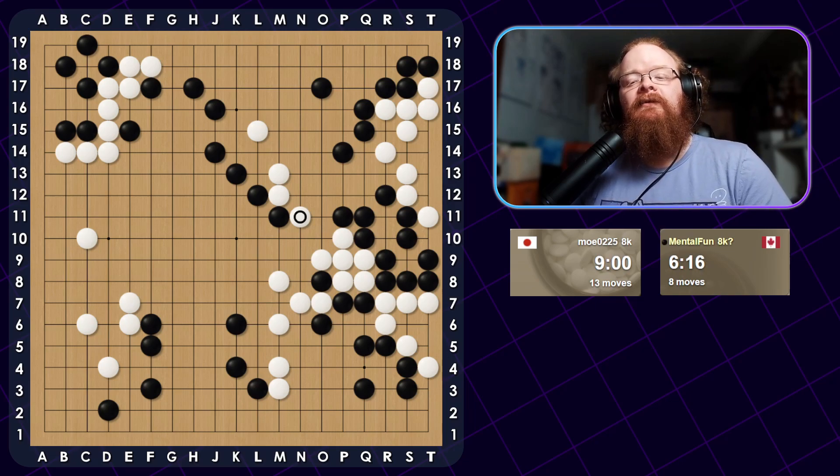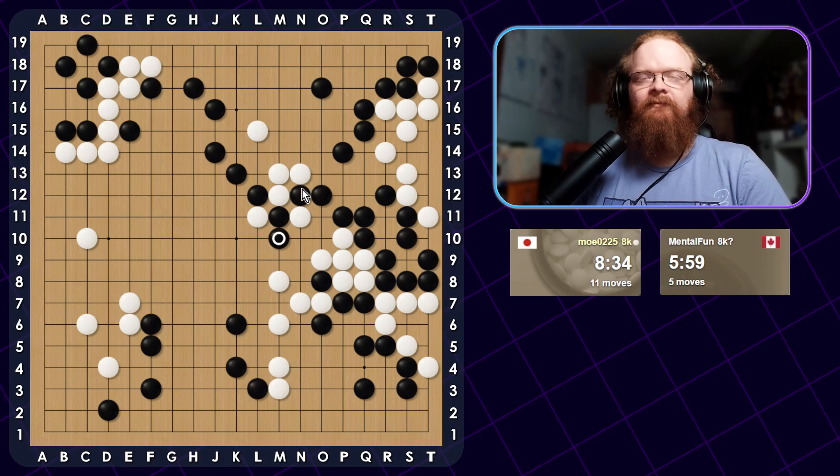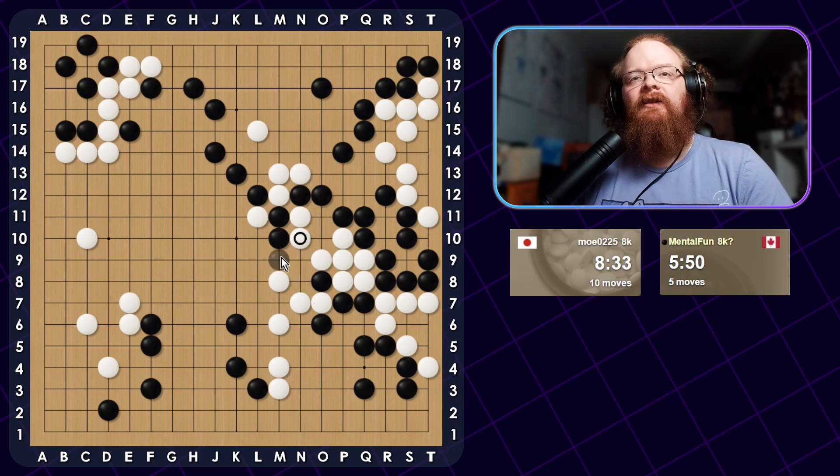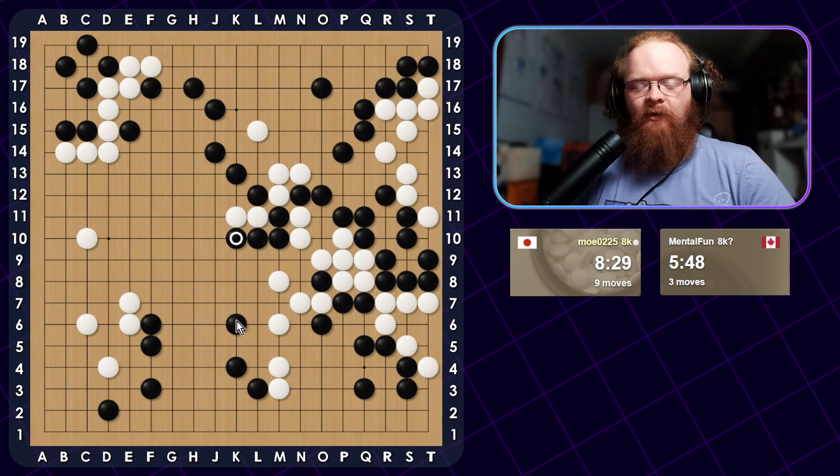Someone came in for a second so I looked away, but back to the game. I can probably double Hane here because there is Atari on these stones, or I could just cut directly. Cutting directly looks like it should be fine. Yeah, he came in a bit too deep. I can't Atari this way. It's going to be difficult for him to survive in this area. There's a little bit of Aji here, but I'm just going to turn. All of my stones on the other side are connected.